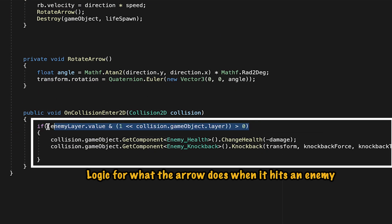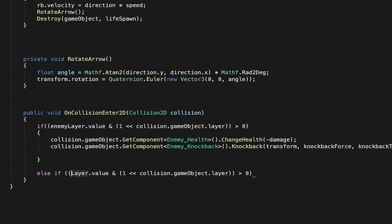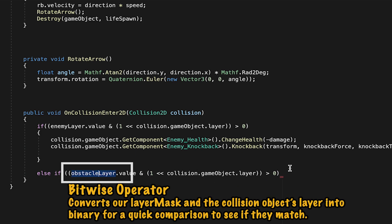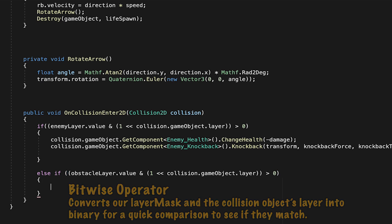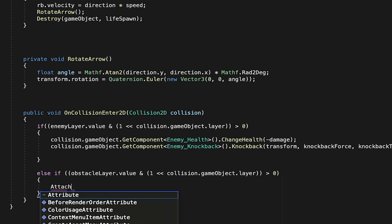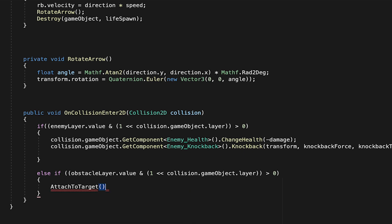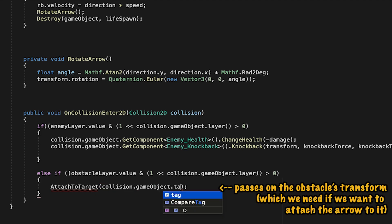Down in our onCollisionEnter method, we're going to do something very similar to what we did with the enemy. We're just going to add an else if statement, so that it'll only run this code if it hasn't already hit an enemy. Then, similar to what we did in the last video, we're going to use a bitwise operator to convert our obstacle layer as well as the layer our arrow just collided with into binary, and see if they're a match. If they are, we want to bury our arrow into that object. To do this, we're going to create a brand new method. We'll call this one attachToTarget, and all we have to do here is send along the information of the object we just hit so the arrow will know exactly where the object is.